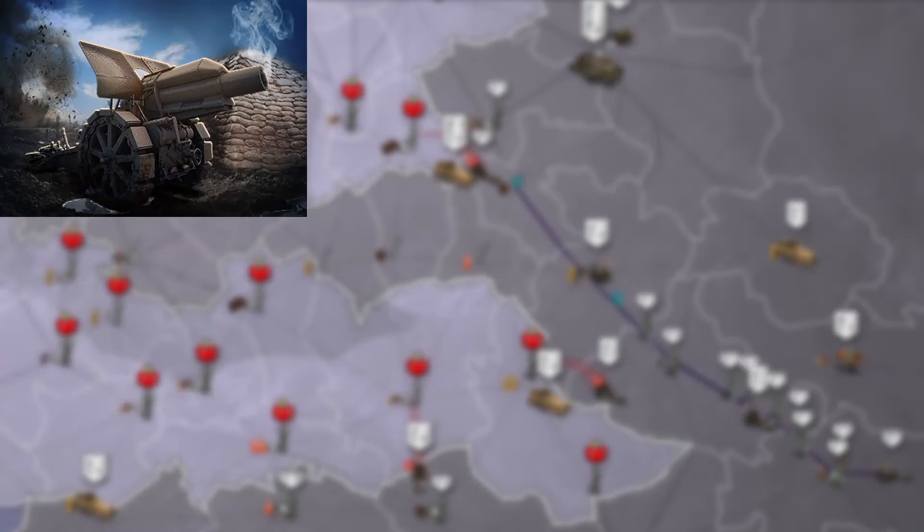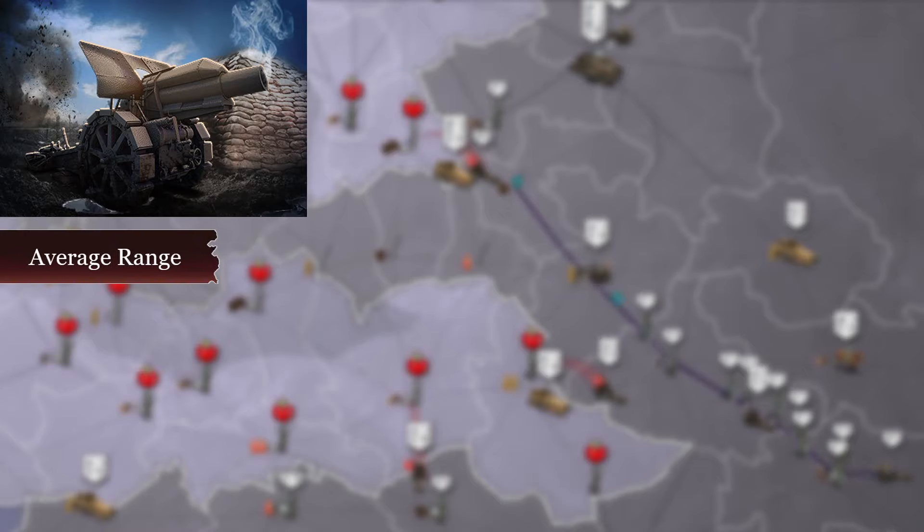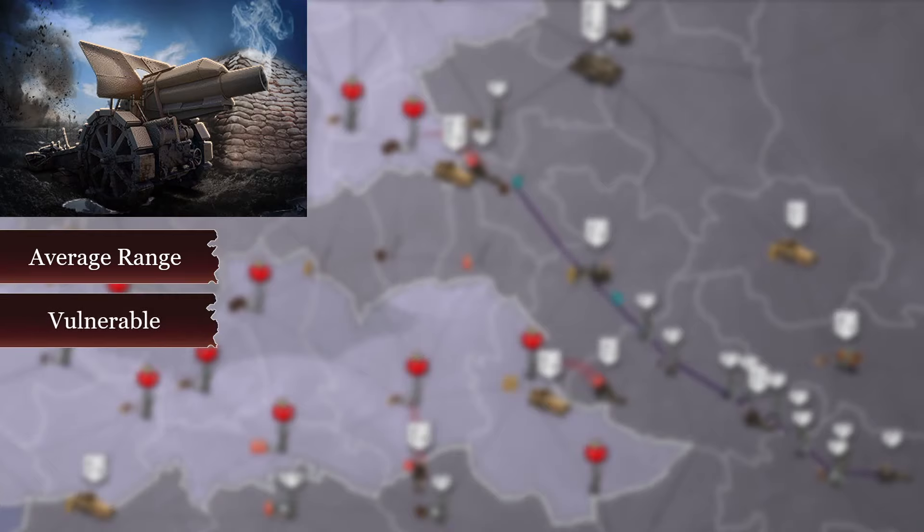Artillery. If infantry is the bread of Supremacy 1914, then artillery is your butter. These are the most powerful units in the game in my opinion, and you can never have enough. They are the first ranged unit you get and are perfect at taking out fortresses and minimizing your infantry losses. Since artillery is a mechanized unit, its morale acts differently and it can die within a stack even if it has 100% morale.